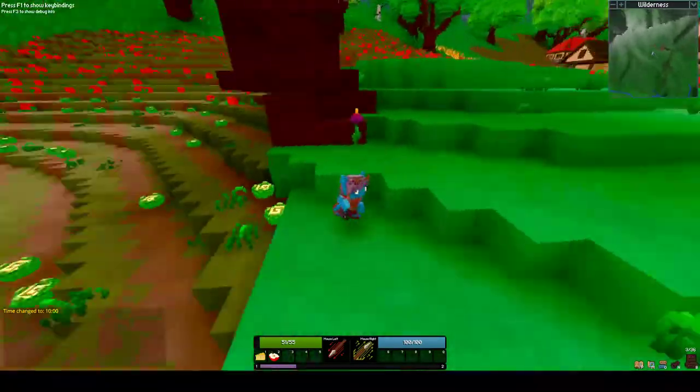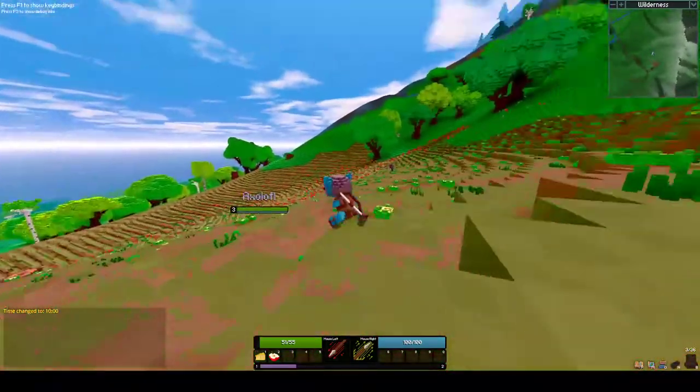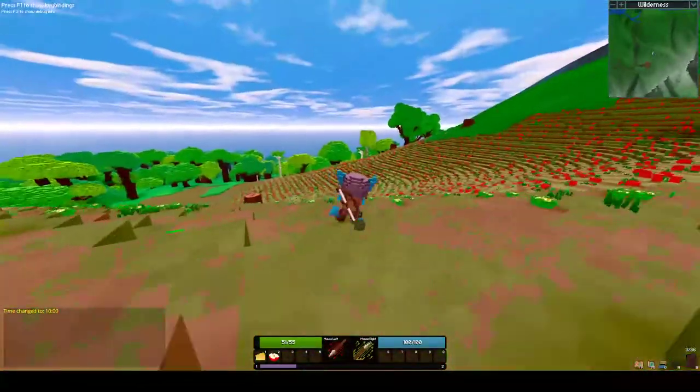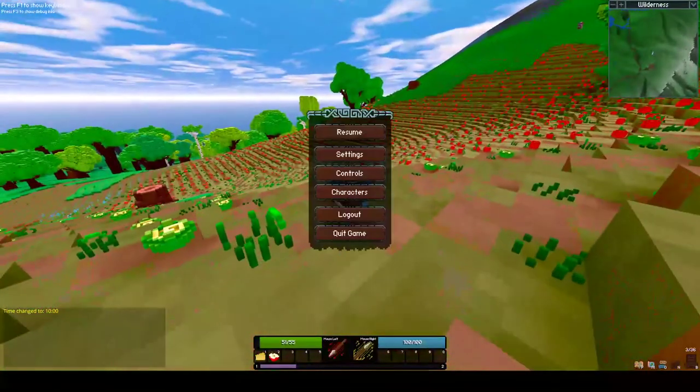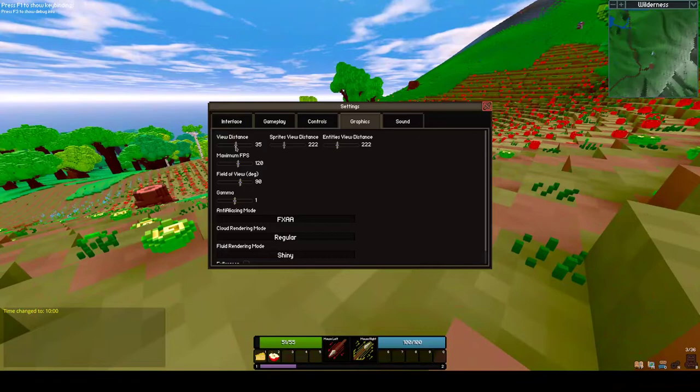This is one of my flowers — this red one. And these little pastel ones are mine too. It's a very, very pretty game, as you can see. You can set your view distance quite high. Mine is on 35 currently, which is fine for playing. But if I bump it up, it should generate more terrain off in the distance.